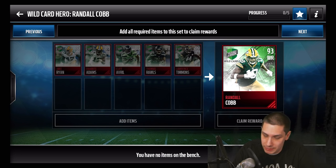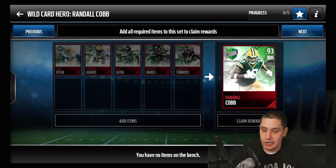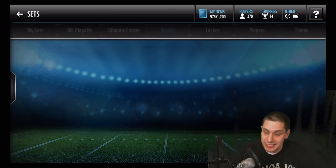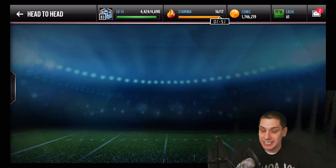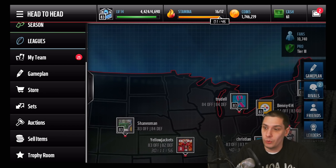As with every Antonio Brown card throughout the year, if you want to get that card you're going to need to put in a couple of different players: Jake Ryan, Devontae Adams, Cliff Averill, Thomas Rawls, and Lawrence Timmons. So five cards in order to get the Randall Cobb. This week it's only Elites — definitely a difference from what they've done throughout the year where we've had a lot of Golds and only three or four Elites each week.